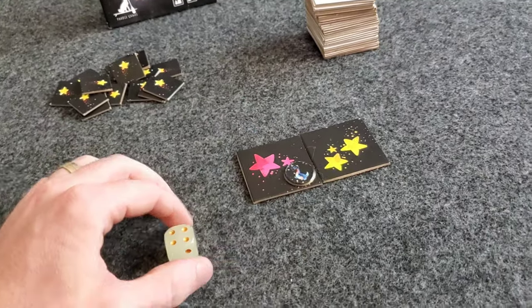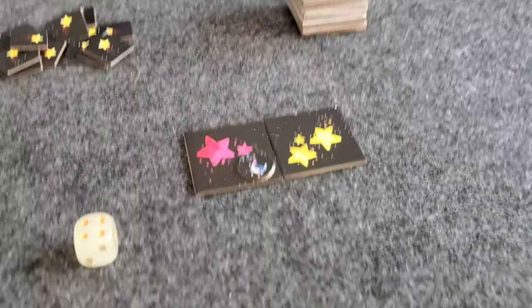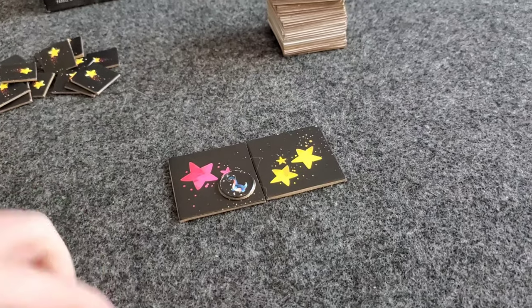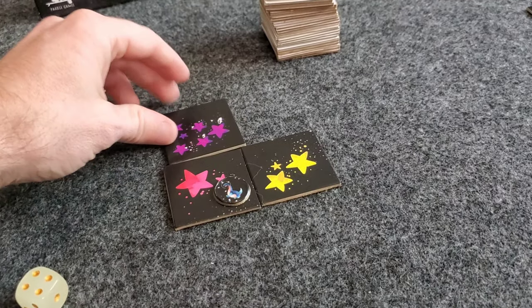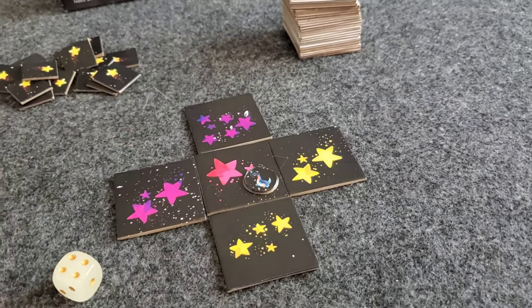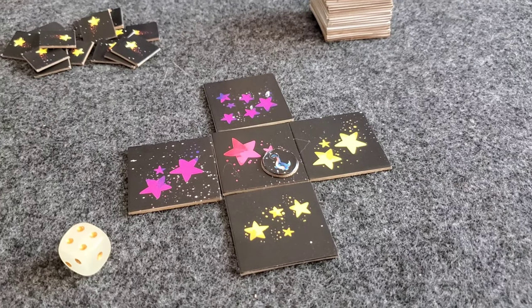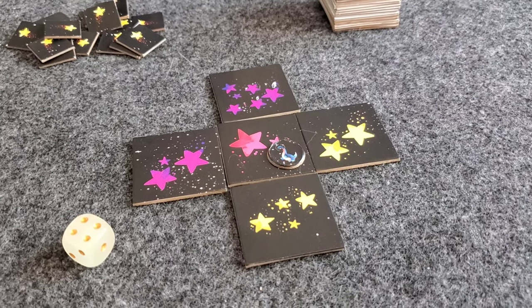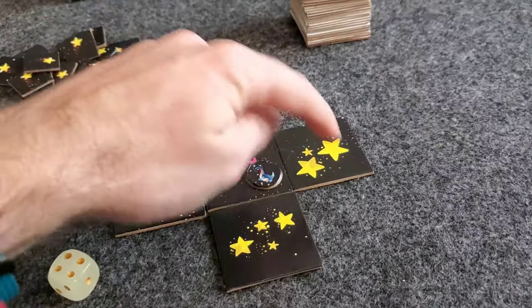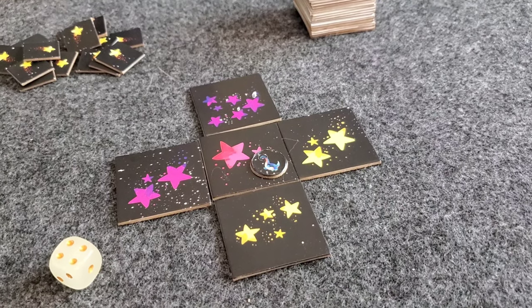Placing your dino is how you score points in this game. Whenever you have a dino on a tile that is surrounded on all four sides by other tiles, you score two points. You could score a third bonus point if you have differing colors on all four sides, and a fourth bonus point if the surrounding tiles all have different numbers as well.